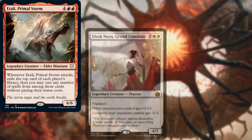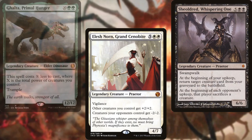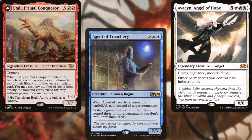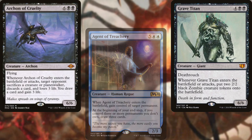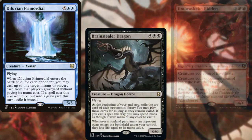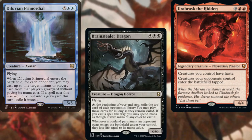Etali Primal Storm, Elesh Norn Grand Cenobite, Sheoldred Whispering One, Ghalta Primal Hunger, Niv-Mizzet Parun, Avacyn Angel of Hope, Etali Primal Conqueror, Agent of Treachery, Grave Titan, Archon of Cruelty, Cultivator Colossus, Zara's Emissary, Diluvian Primordial, Brainstealer Dragon, and Ur-Abraxas the Hidden make up the core of our deck and how we plan on winning.